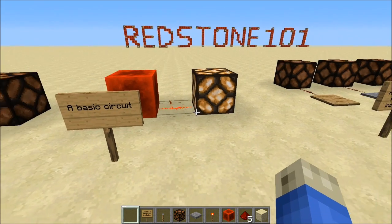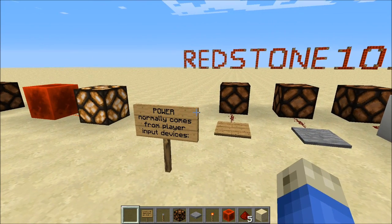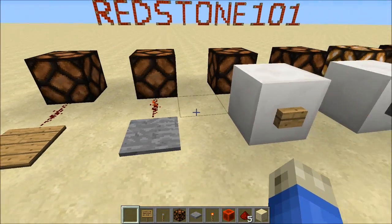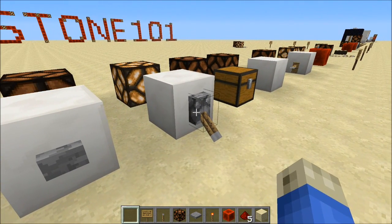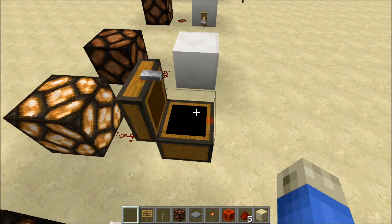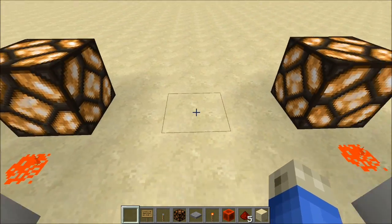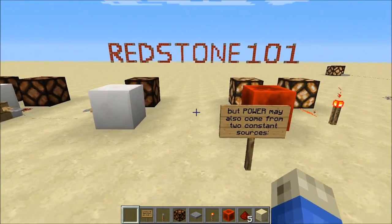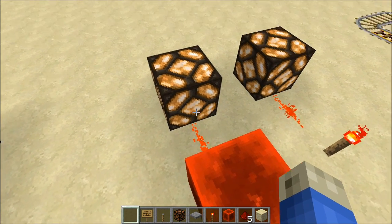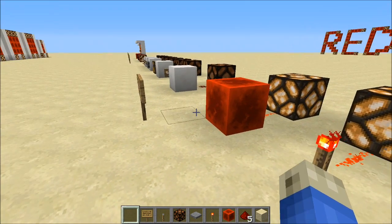Now we'll get into the details of what's powering what and how it's all happening a little later. More important to understand right now are input devices. Redstone power normally comes from player input devices like pressure plates, buttons, a lever you can turn on and off, a trap chest — see how it lights up there — and tripwire. But power can also come from some constant sources. We already talked about the block of redstone constantly generating power, and the redstone torch — a very, very specific redstone item that's been very important for a very long time. We'll talk about it more in detail in the next episode.